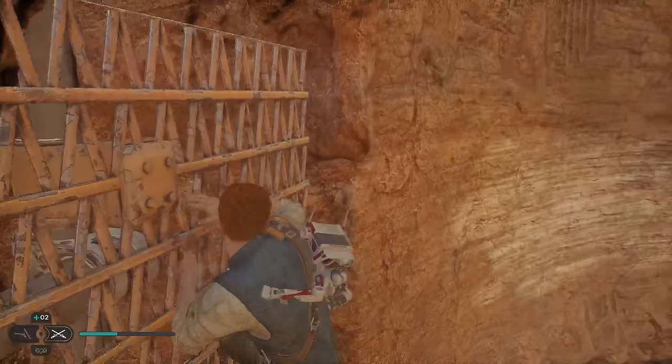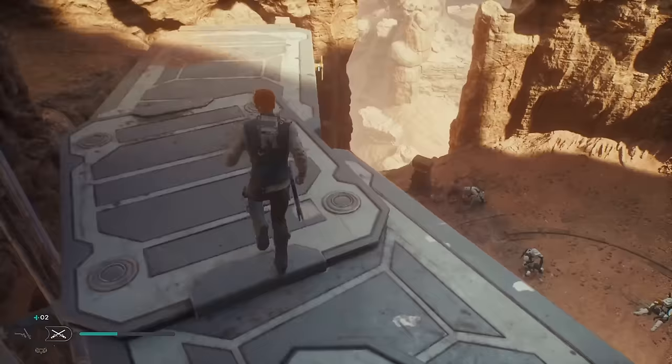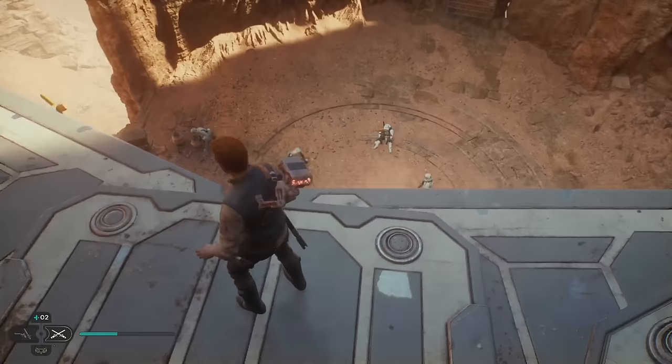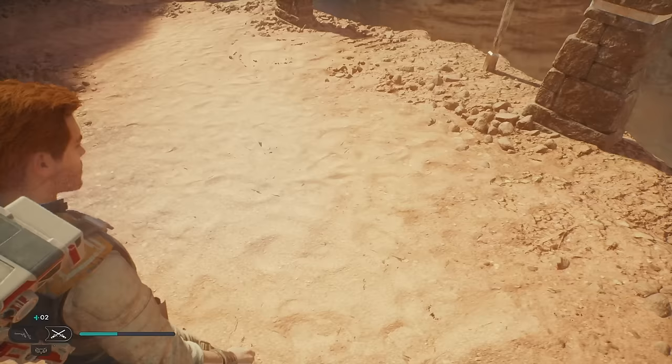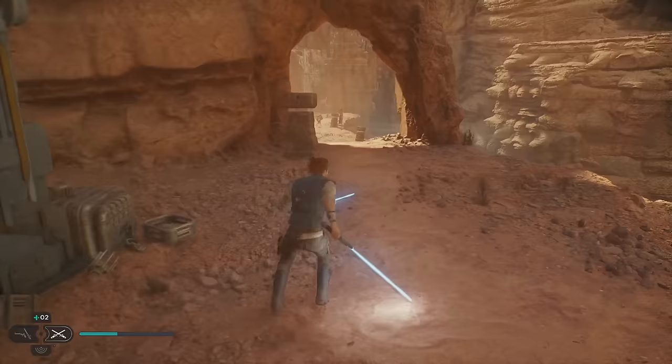We're going to jump across here to the right — you can fight them if you want, but we don't need to. We're just going to keep going down here and then drop. Going through this cave, then drop again. Then we're going to cross here — I guess this will open a shortcut, so activate that.